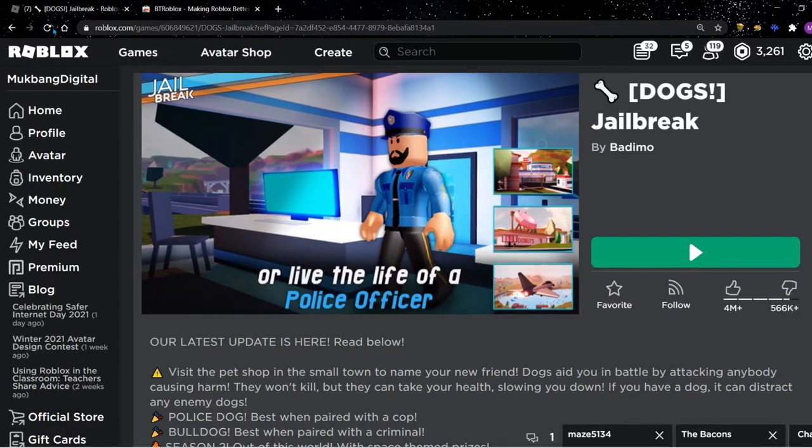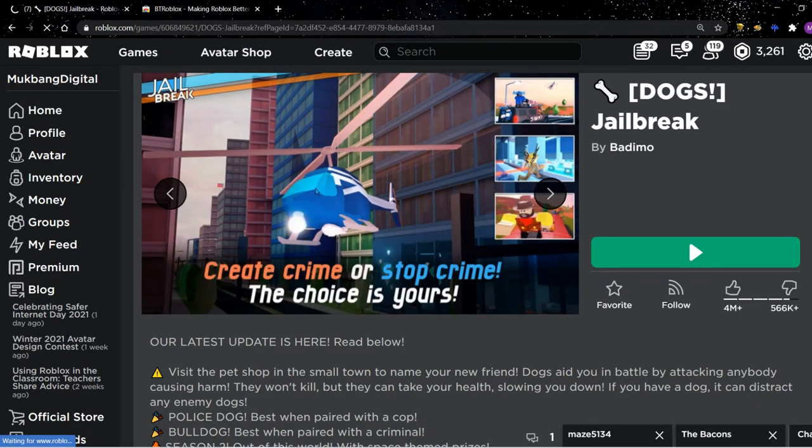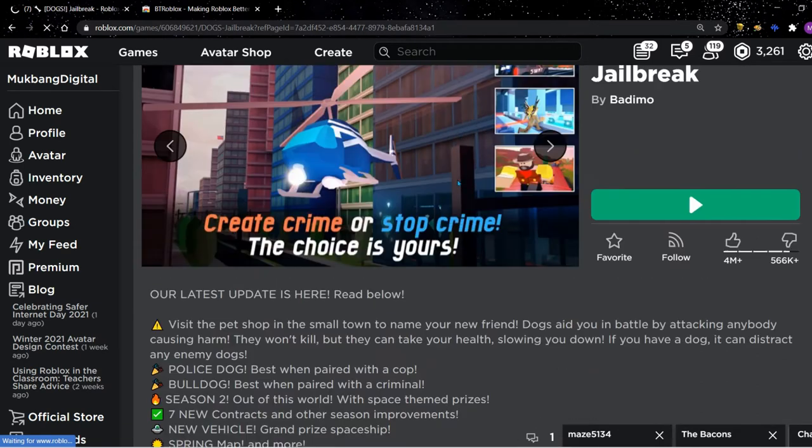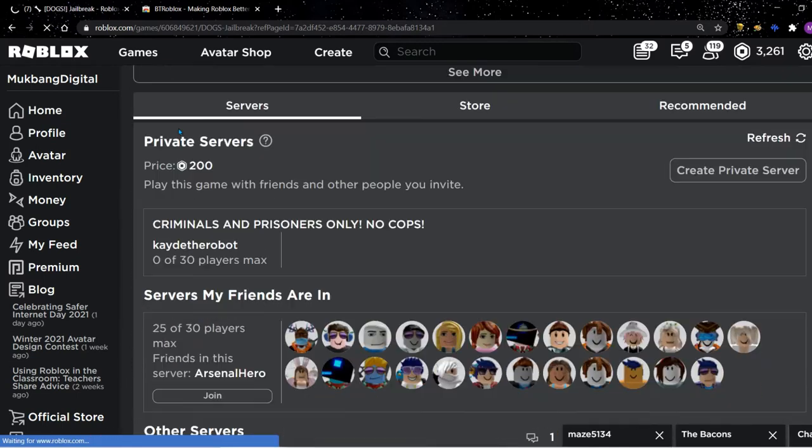You're going to want to go back to Roblox and refresh the page. After your page has finished refreshing, you're going to want to start scrolling down. You then scroll down and as you can see, private servers are still 200 Robux.